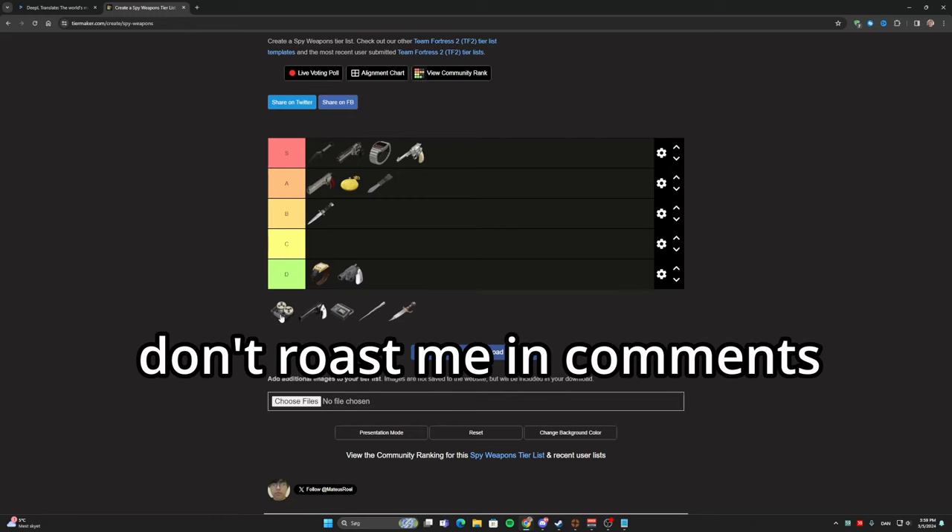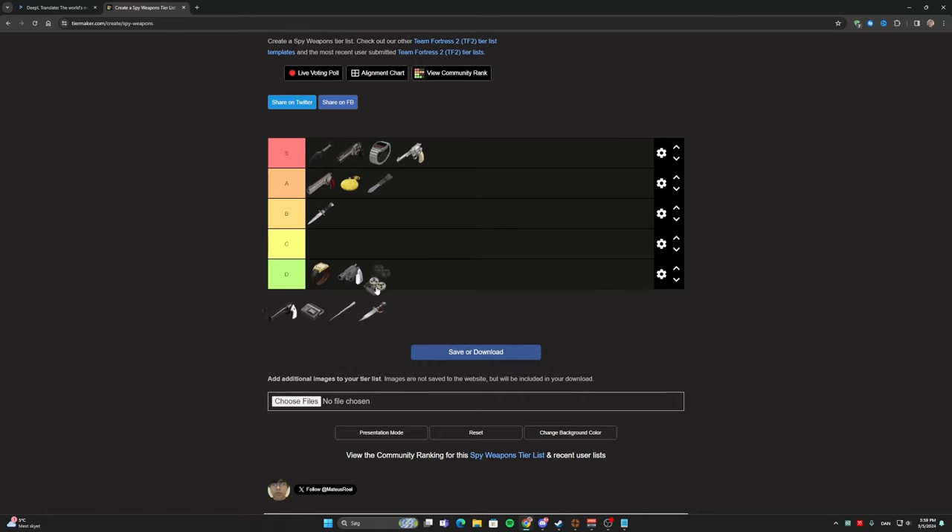The Red-Tape Recorder — or however you pronounce it, I don't know. I never use this so I'm putting it in D tier. I don't really have to explain why — it's just very bad. Same as the Cloak and Dagger and the Enforcer; I never use these three weapons at all.